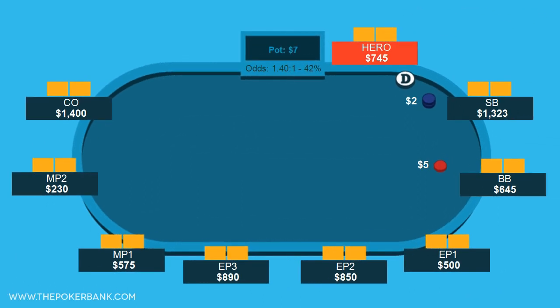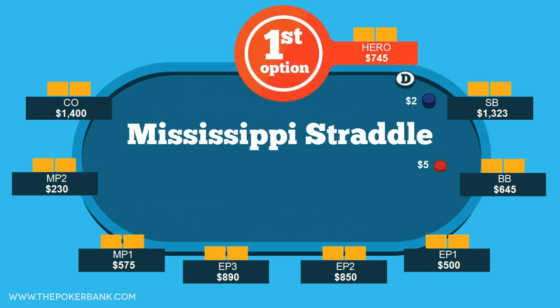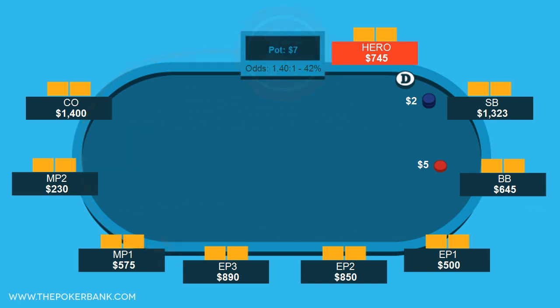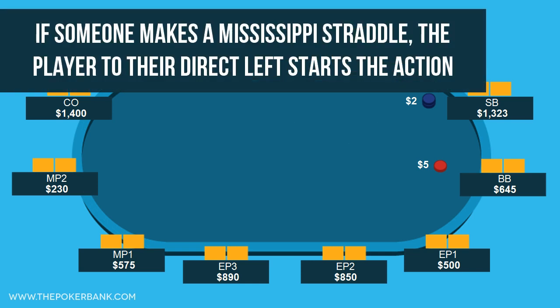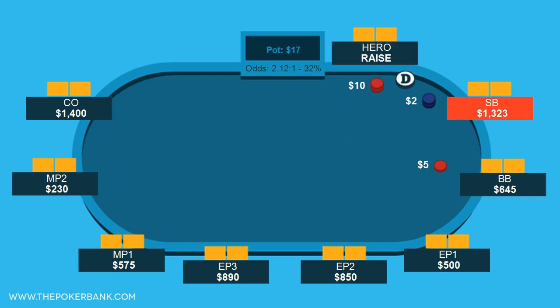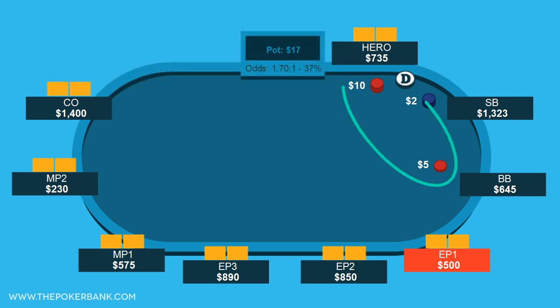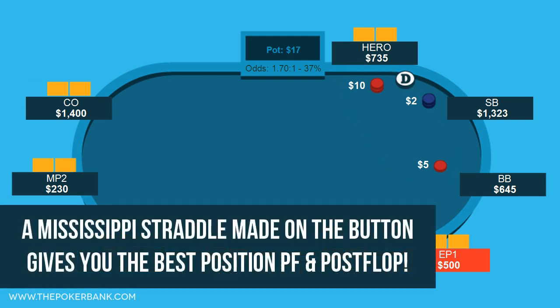The other common straddle, albeit less common than the under-the-gun version, is the Mississippi straddle. This gives the button the option to straddle for 2x the big blind first, and if he defers, the option rotates around the table counterclockwise. If a Mississippi straddle has been established, the player to the direct left of the straddle acts first. So if we take an example where we do a Mississippi straddle on the button, the small blind would act first and action continues like normal. Similar to the under-the-gun straddle, if it limps around to us, we do have the option to check or raise. This straddle also has the effect on stacks, but rather than under-the-gun straddling and being in one of the worst positions at the table, a Mississippi straddle done on the button puts you in the best position both preflop and postflop.